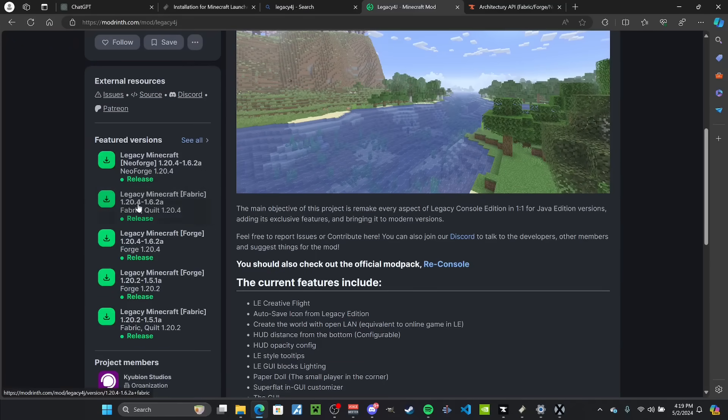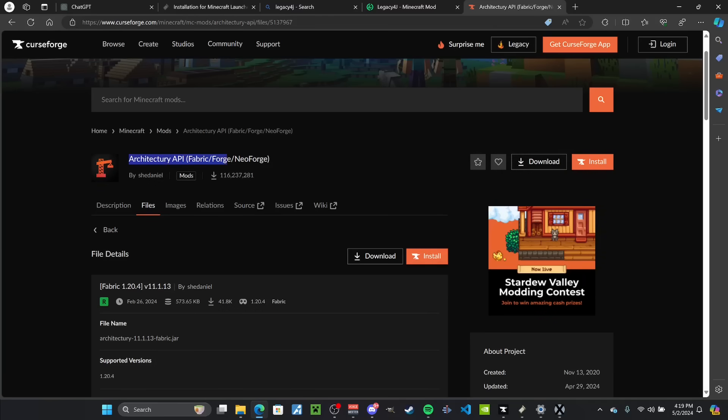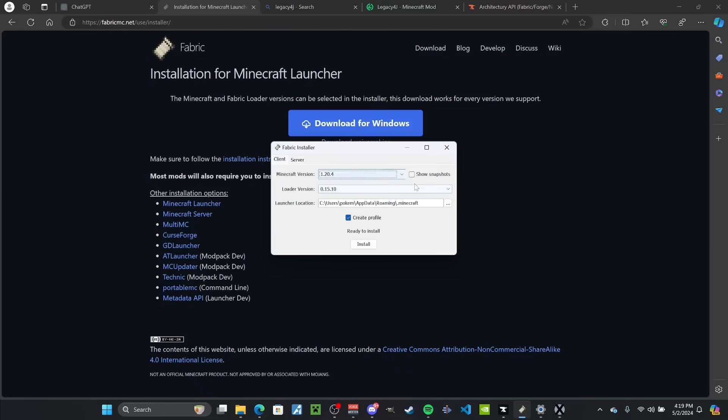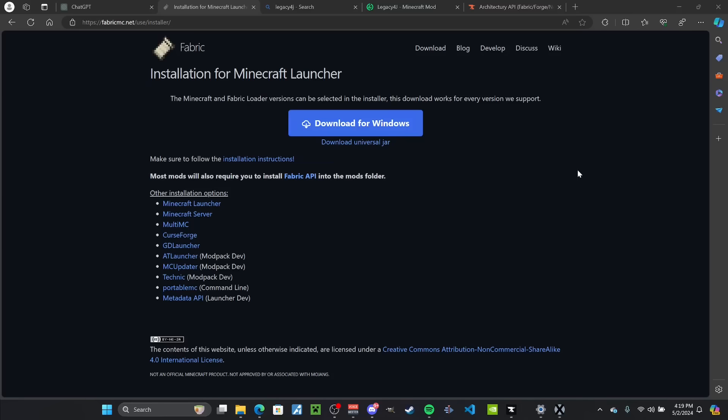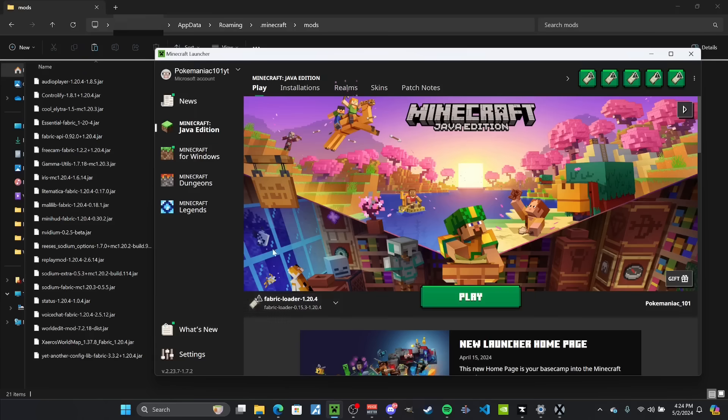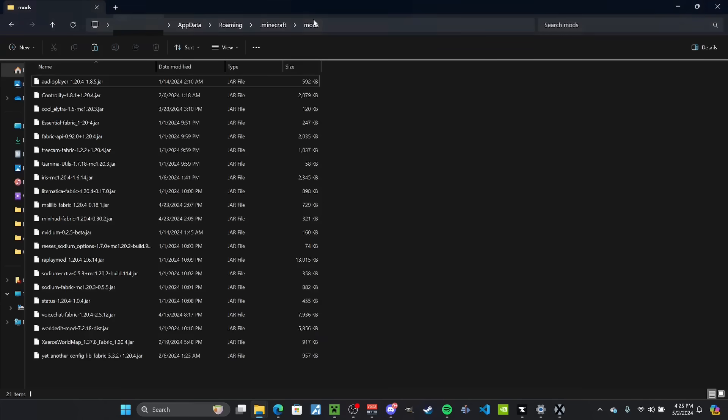I'm going to assume most of you have probably downloaded a mod before, but just in case you haven't, it's pretty easy. All you need to do is download the version you want. Personally, I prefer Fabric. You're going to need the Architecture API just so it works correctly. And then either Fabric itself — you can just download it, run it, and install the version you want. This mod is only up to 1.20.4 at the moment, but it is being developed very quickly. Or you can go through a mod loader like MultiMC or CurseForge and do it right there.